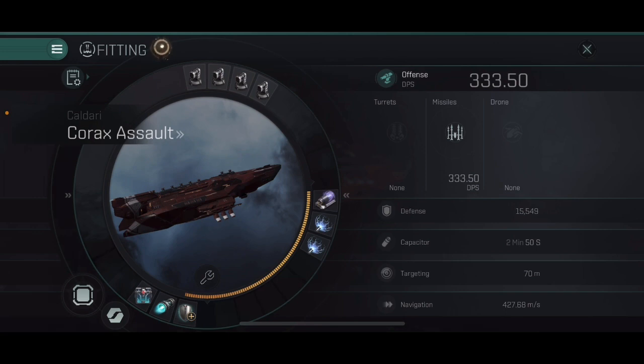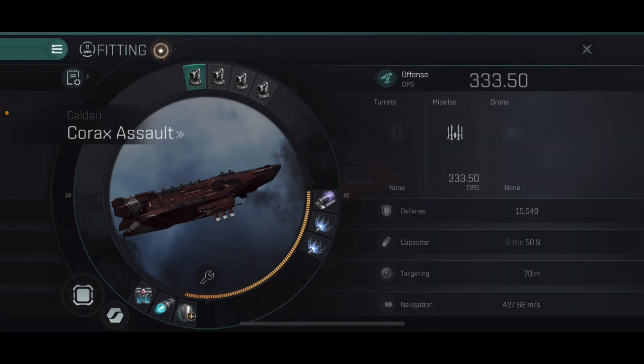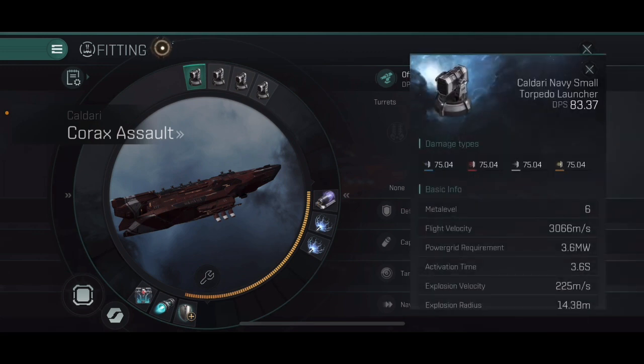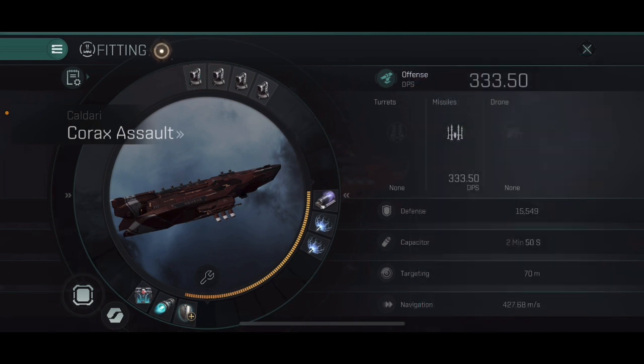With that in mind, drones try to orbit you at approximately three kilometers and you want to set yourself up in a position where you're able to be on top of any frigate that tries to take you on. So we're going to be going with a brawler fit on this one. In the high slots we're fitting small torpedo launchers, and keeping in mind that we're a brawler fit, the missile range is about eight and a half kilometers. So we really need to stay on top of that target.